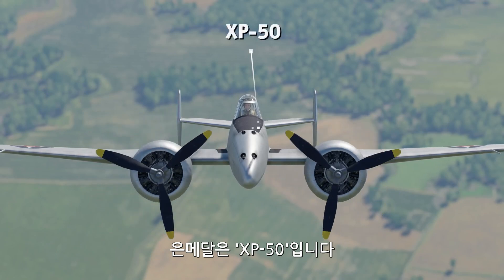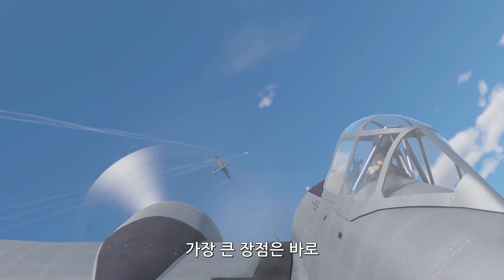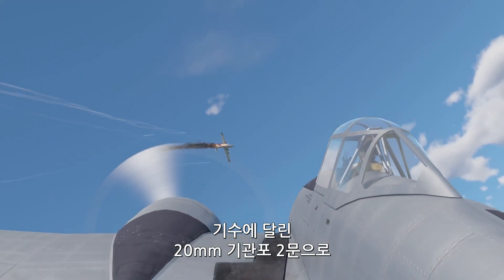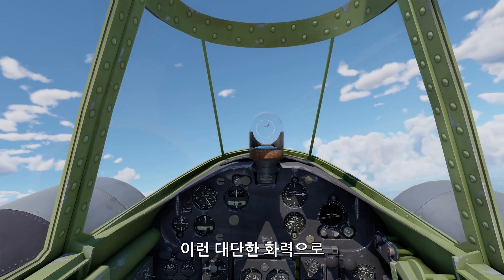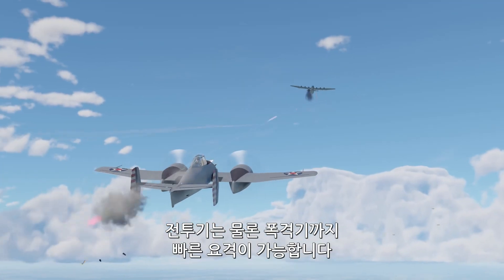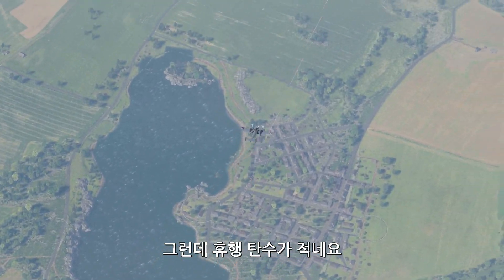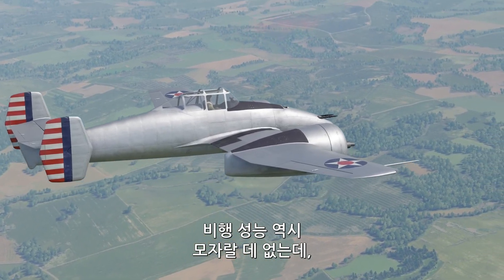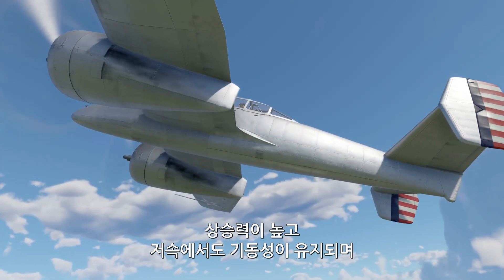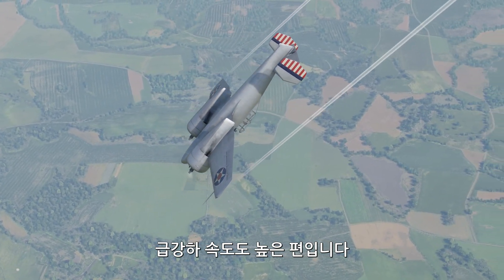The silver goes to the XP-50, an American premium interceptor. One of its main selling points is the fact that it uses two 20mm cannons mounted in the nose. With this kind of firepower at its disposal, the XP-50 makes short work of enemy bombers and fighters. But don't forget that it has a relatively low ammo count. When it comes to flying characteristics, this American bird is no slouch either — it has a great rate of climb, it handles really well at low speeds, and it has a good dive speed as well.